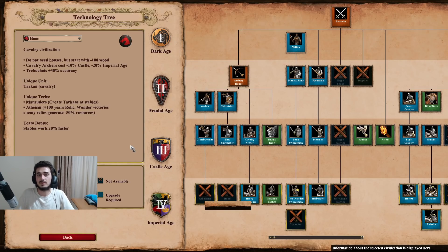The Huns are classified as a cavalry civilization. Their first bonus is that they do not need any houses, but start with minus 100 wood. This is a bit of a double-edged bonus, because not being able to build houses leaves your base quite open and doesn't give you a good skeleton structure of walls that you normally have with other civilizations. While it's an eco bonus that saves build time and wood long-term, in certain cases it can be a little awkward.